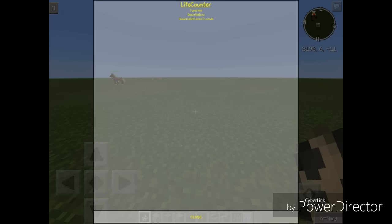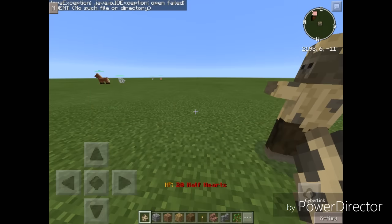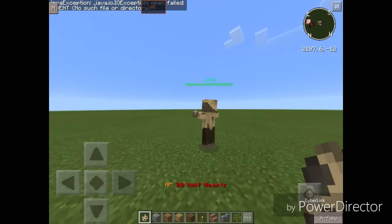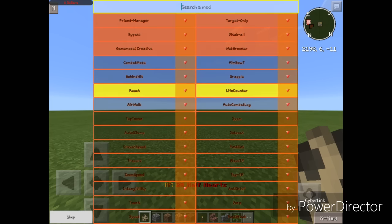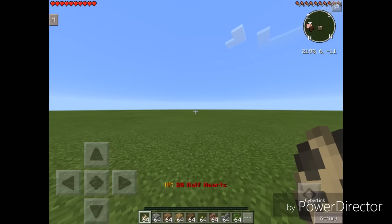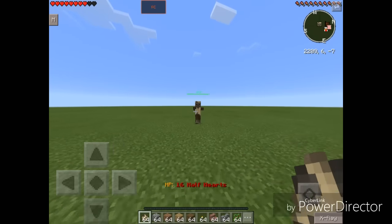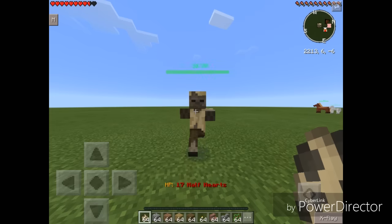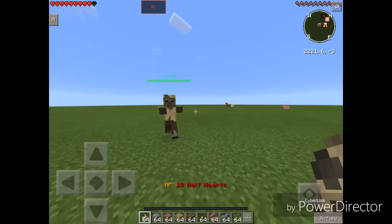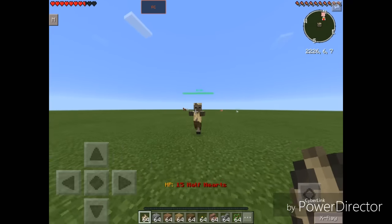Next is Life Counter. It shows your health even in creative mode. Let's turn that on. As you can see on top of the inventory bar, we have HP 20 and a half hearts. Let's test this — change our game mode to survival and let this husk hit us. The HP bar says 18 and a half hearts — then 15. That's what Life Counter does.